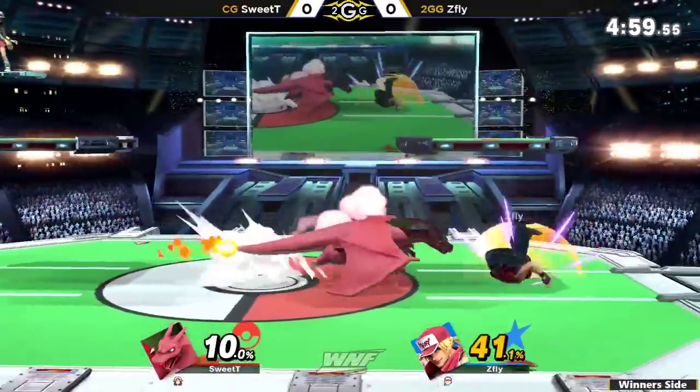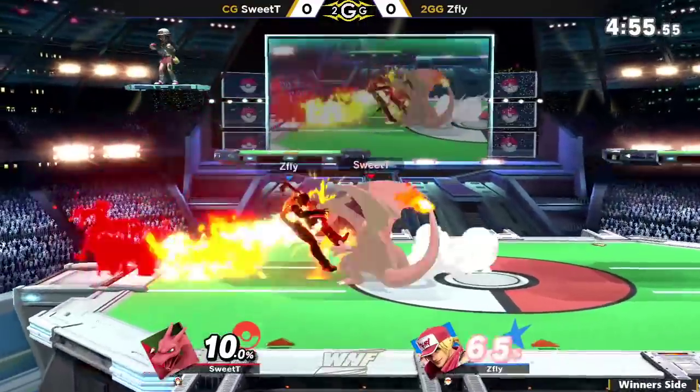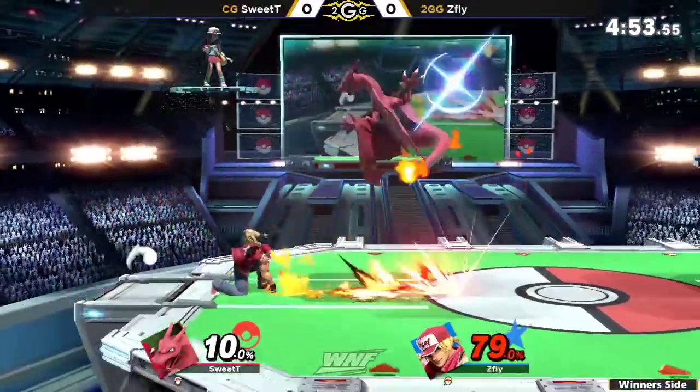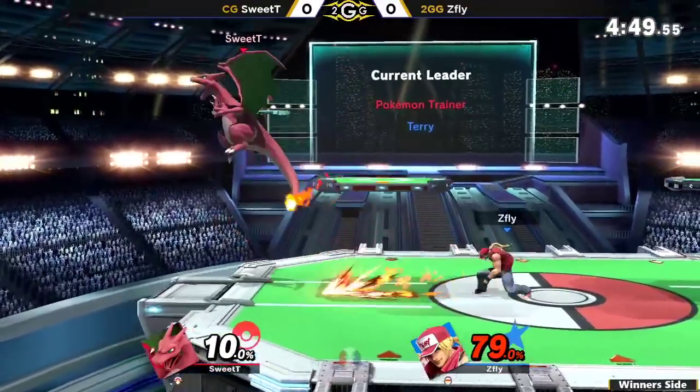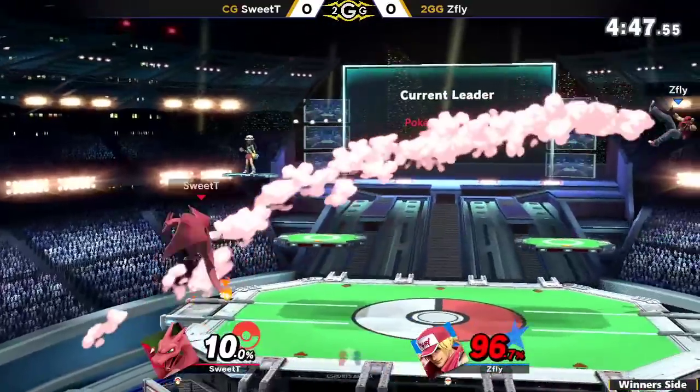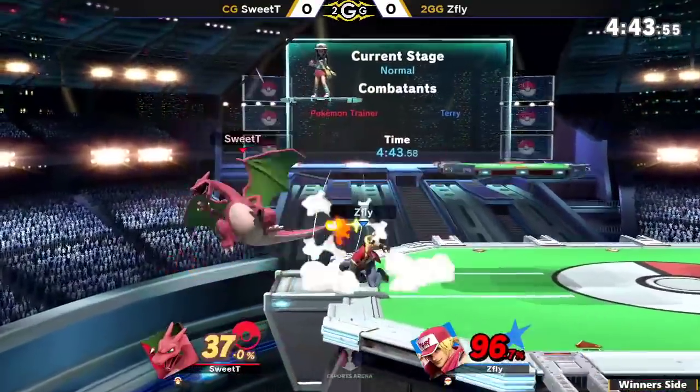Didn't take too much percent. Charizard's Flamethrower is not the same category as Bowser's, so you only get maybe 10 to 15 percent instead of the 30 that Bowser can usually dish out. Now we're seeing Sweetie playing a little bit defensive with Charizard, but gets zoned out with the side B right there.